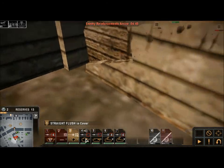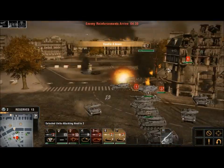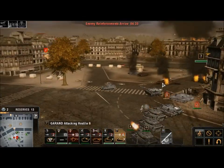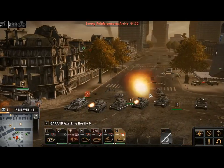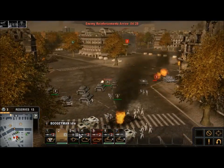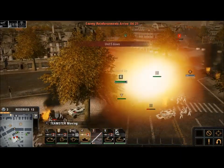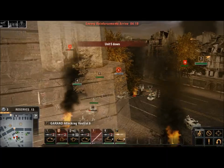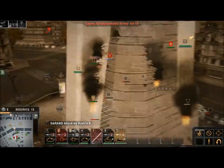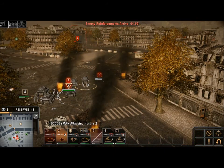Depending on the enemy deployment, if I have a good chance to capture Alpha — like right now, I can see mostly infantry and I have a lot of vehicles, so I just plow through and try to capture Alpha. I've got plenty of time — four minutes remaining — so I can try to capture Alpha while also destroying the enemy as I plow through.